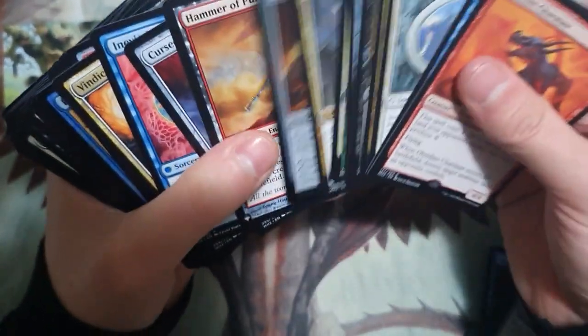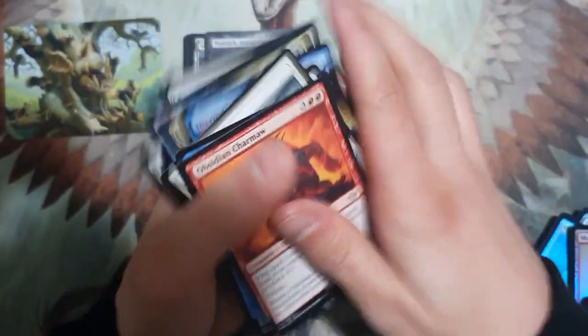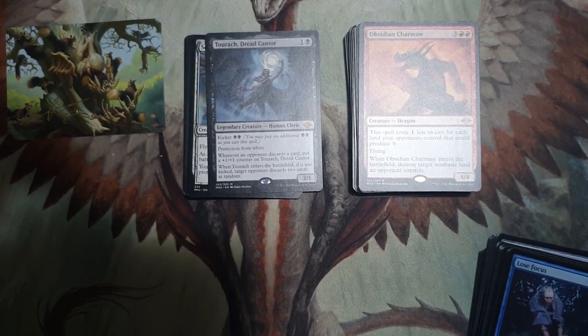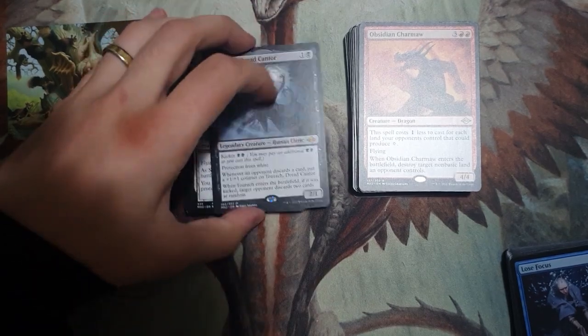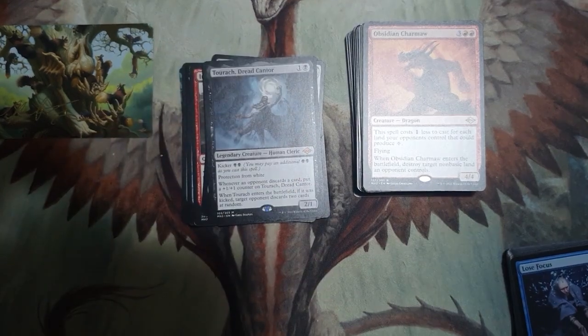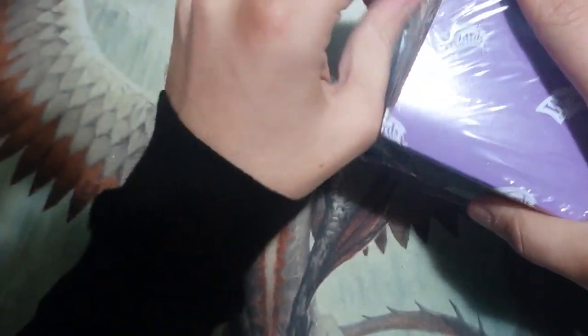We got eight mythics, four fetches, and two foils. Four fetches is pretty good. The foil rares weren't that great, to be honest. But we got two Noble Hierarchs, which is nice. The mythics were nice as well, though no evoke creatures — would've been nice to get some. More Modern Horizons 2 set booster case files openings coming. Hope you enjoy.